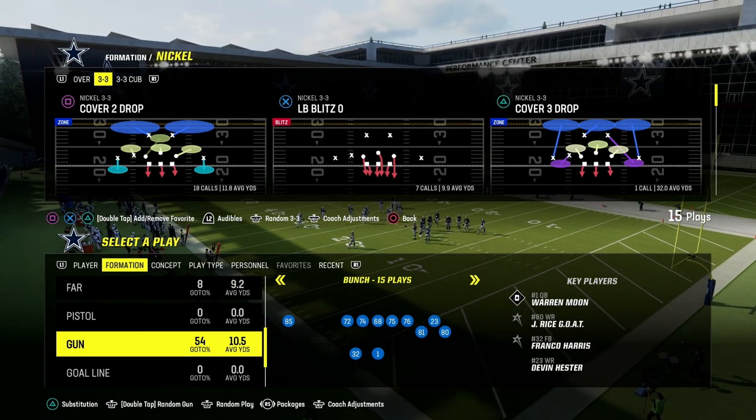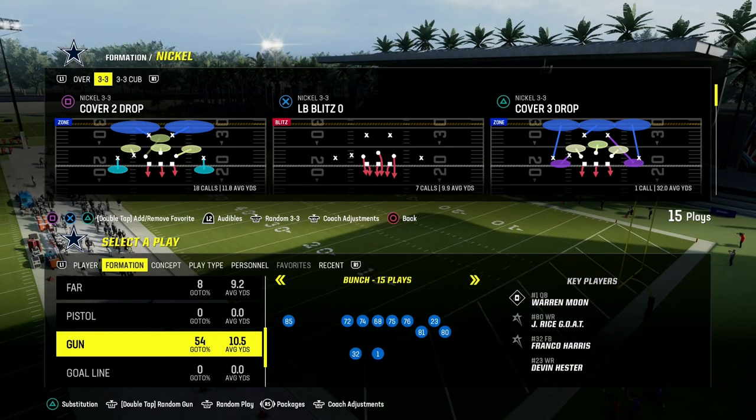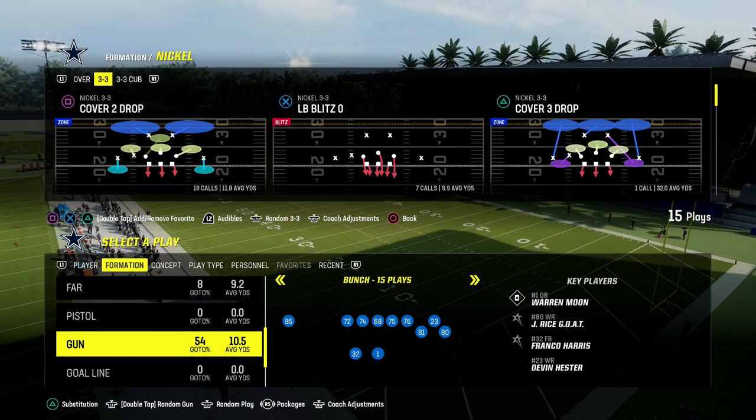I'm going to show you the best coverage defense in Madden 24 in this video. We're going to be in the 4-6 playbook, and we're going to be taking a look at the Nickel 3-3 Cub cover 4 show 2.